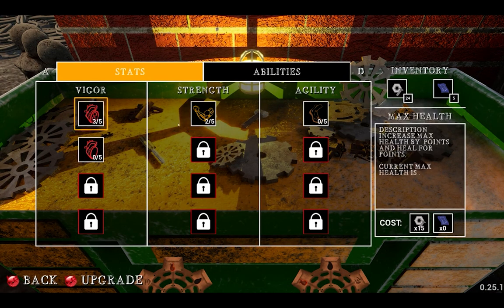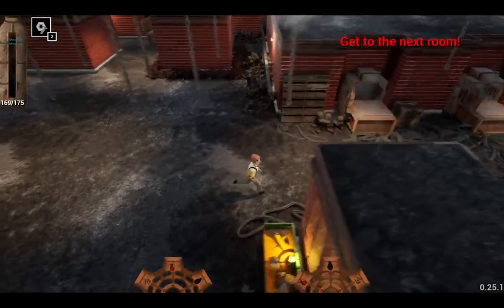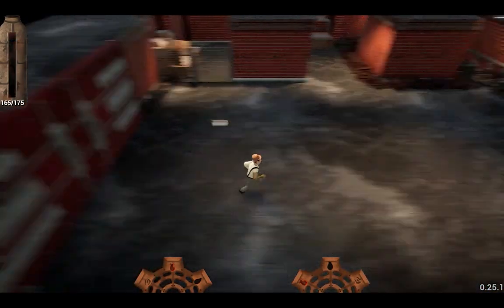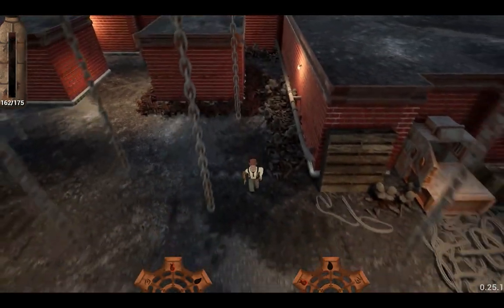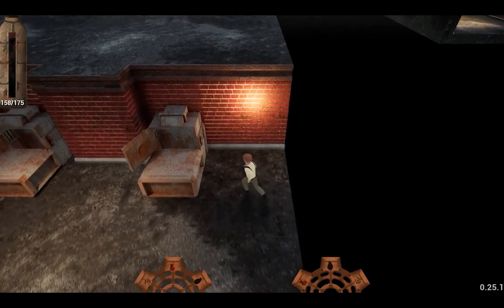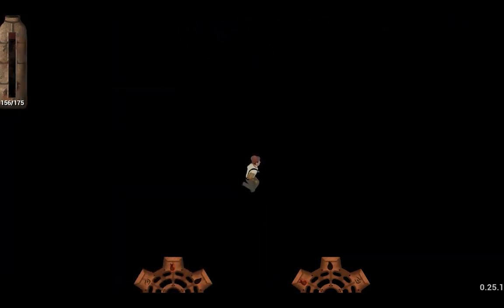Now moving on to the bug list. In the A-tier of bugs — the most severe — one of our testers broke the game while walking off an invisible wall into darkness. These spaces are supposed to be doors, but some of them work like an infinite chasm where the player can fall in. Basically, there are doors that do not have colliders and just cause the player to fall down into the void.